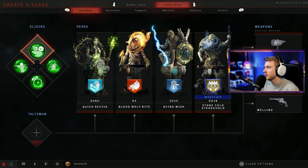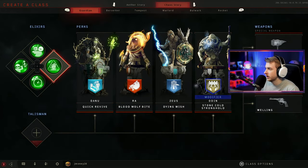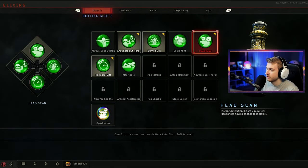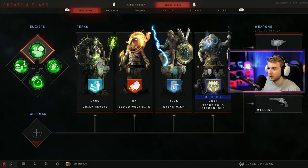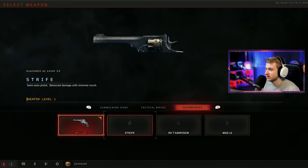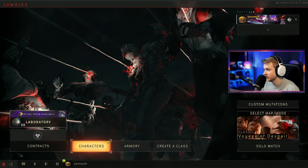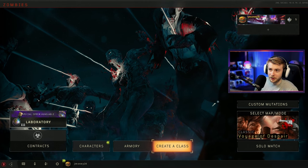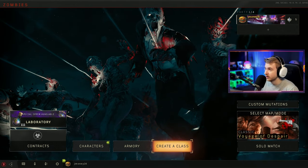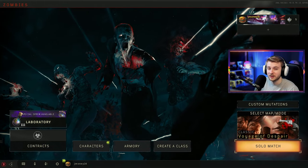We have these elixirs here, which I'm pretty sure are like Gobble Gums. I'm going to make sure I have Anywhere But Here, Temporal Gift, Burned Out, and Head Scan — probably not the best things to have, but it's whatever, it's our first time through the map. We're probably not going to get too far. We got to start with the Welling here. There's also a whole Armory — I don't think I have anything unlocked — and there's a whole character select screen. I don't know if they have different abilities. Let's go ahead and hop on Voyage of Despair and try this game out.